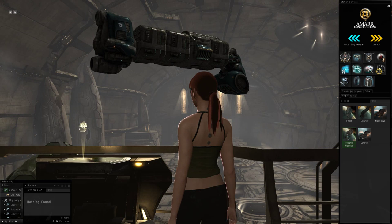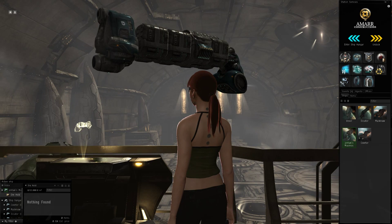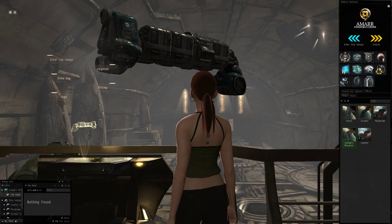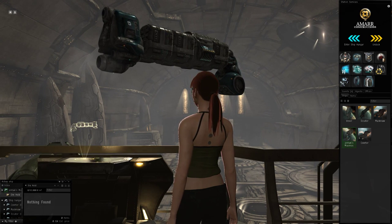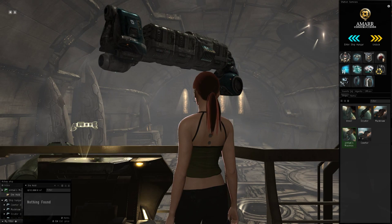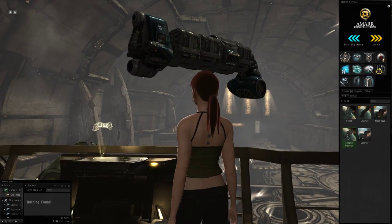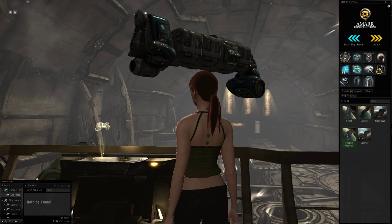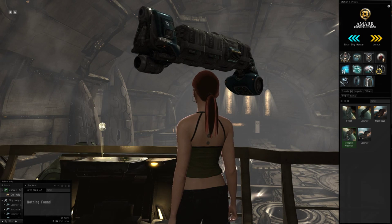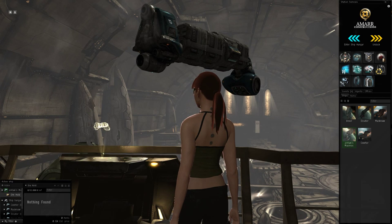The base ship is somewhere along the lines of 40,000 M3. Since it's Gallente and I can fly transports — I've got Gallente Industrial 5 — the ore hold gets bumped up to 63,000. And that's not too bad. I could easily move two MTUs with that, no problem. With the Orca, I could move all four of my MTUs with three trips; I should be able to move all four with only two trips in the Miasmos.